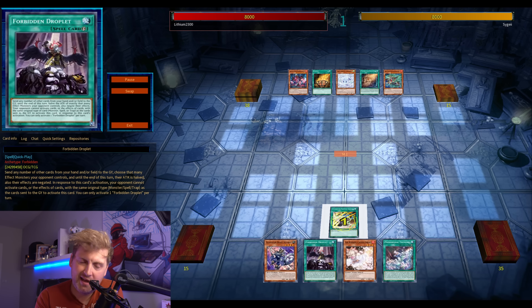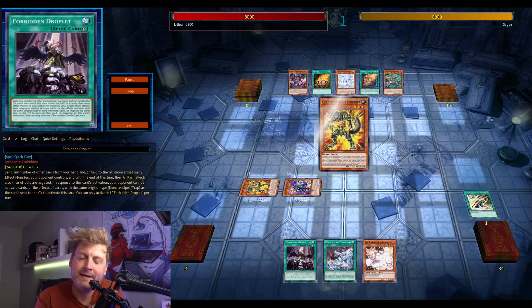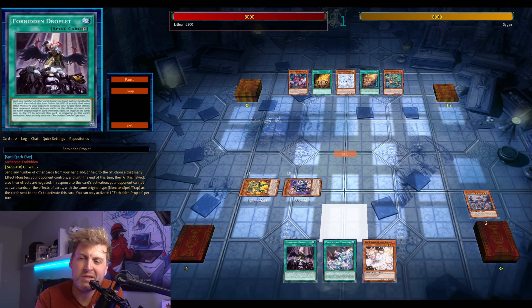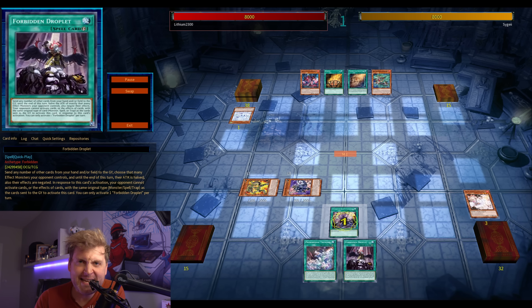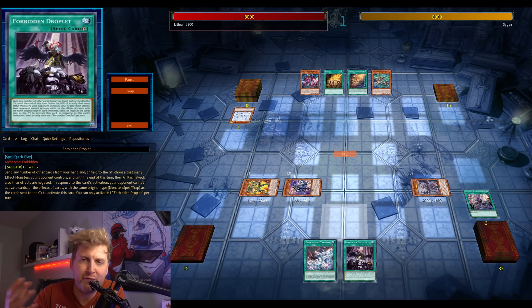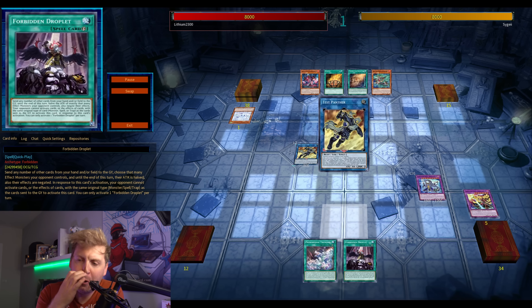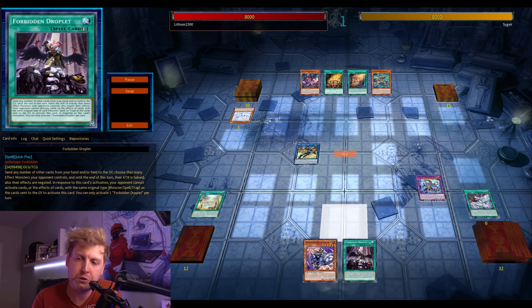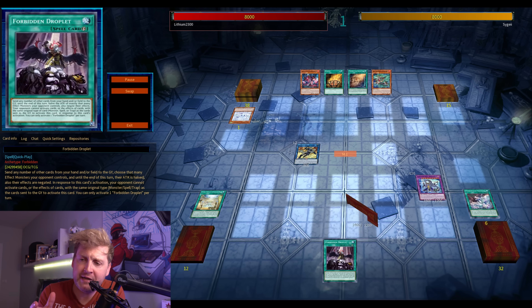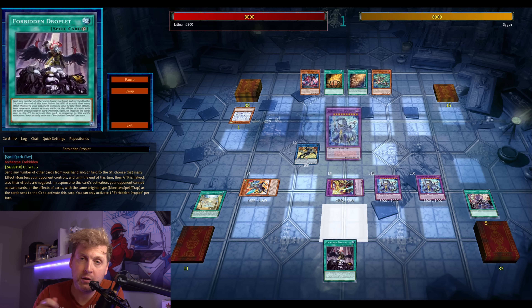The field spell lets you search basically any GB card or monster by discarding a card, which is okay but not too important. Heraklinos also needs a card to discard to negate a spell or trap. This deck lacks one-card super starters like Snake Eyes, where you can run half the deck non-engine. GB is still somewhat combo-oriented with two or two-and-a-half card combos.